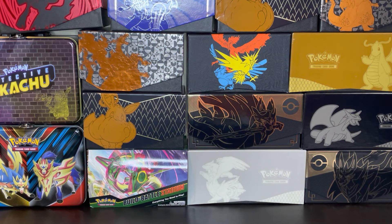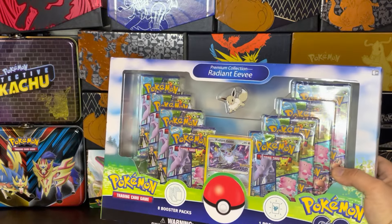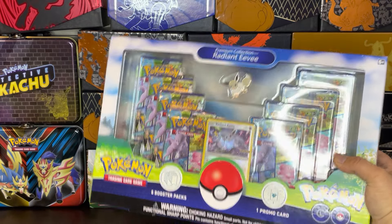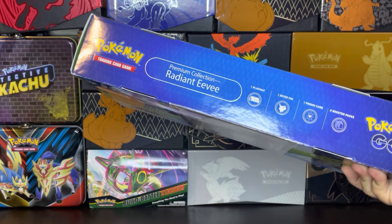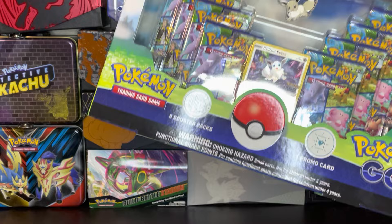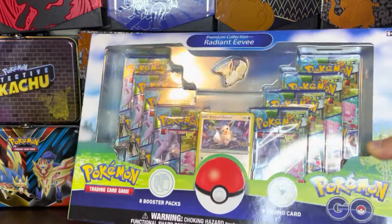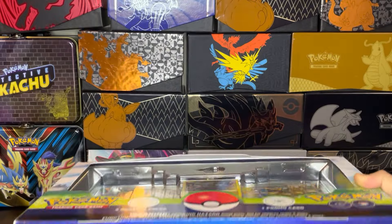So without further ado, let's get started. Today we have the Radiant Eevee Premium Collection Pack. It comes with one playmat, the Eevee pin of course, obviously the Radiant Eevee promo card, and also eight amazing booster packs.